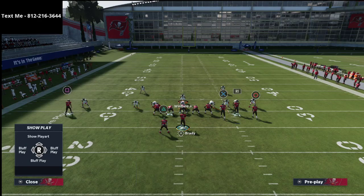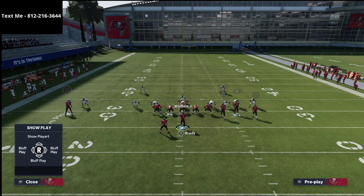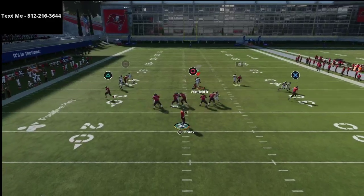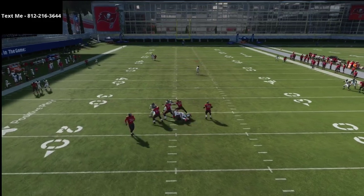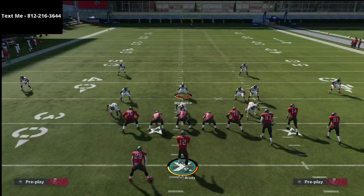The next version you can run out of this is a coverage defense. You saw this a lot from Joke — he was running a lot of different types of coverages. I've put cloud flats on both sides here; they're going to drop and play some of the curl routes and things like that. The three down linemen rush from this formation is actually really effective.